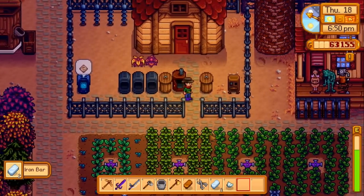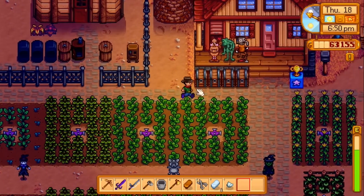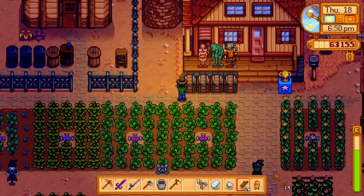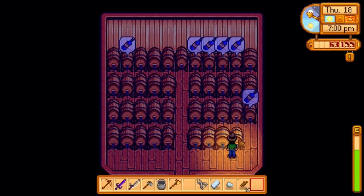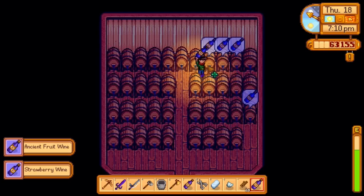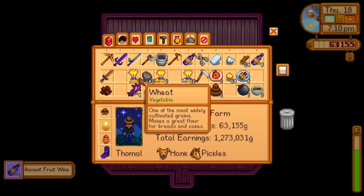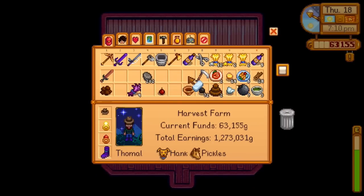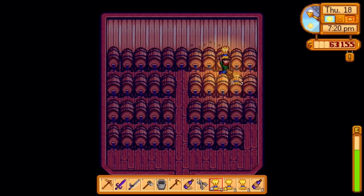I need wood. Let's see — what else can I put in this keg? Probably wheat. Oh wait, we have wine — strawberry wine, ancient fruit wine! Wow, ancient fruit wine — awesome! Let's make some more beer. Even if I'm not gonna sell it, it makes for a good gift. I think Robin likes beer — actually I think most adults like beer in this game.